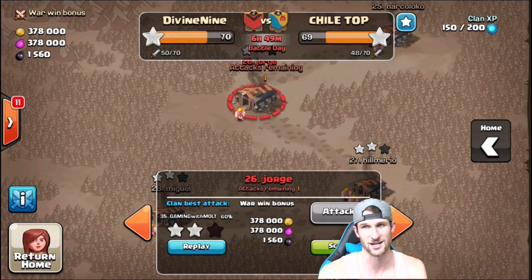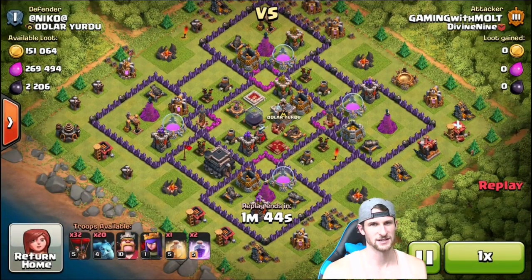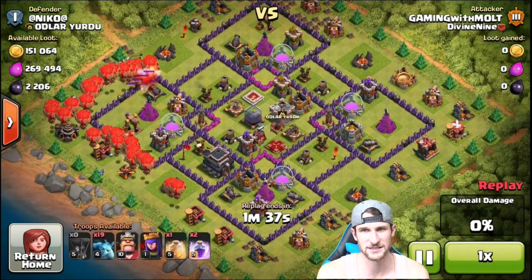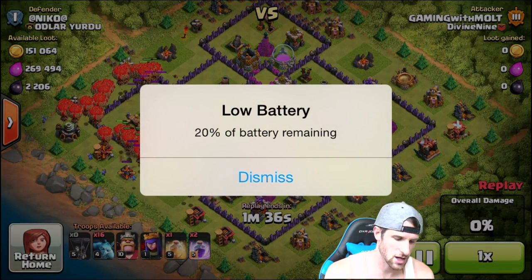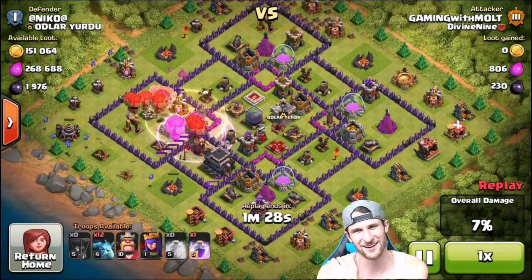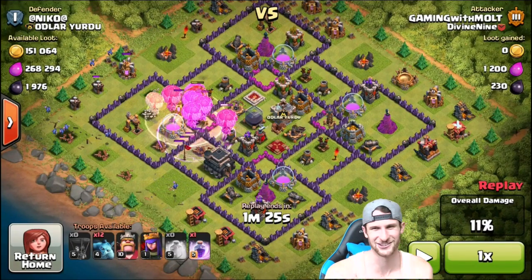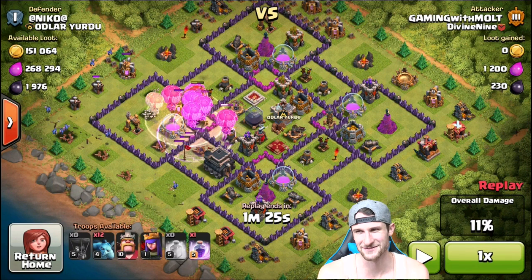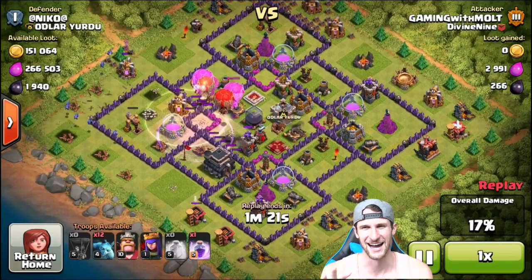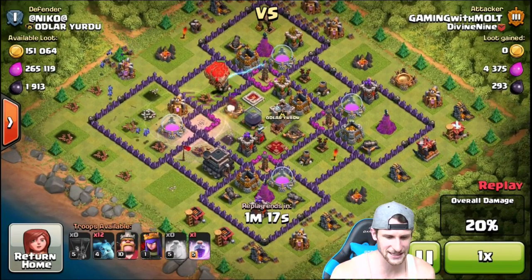We got a two star — freaking awesome. Now let's jump into this other raid where we got a good amount of dark elixir. We use loonion against Nico — drop off all of our loons around this corner. He does have two air defenses over there. There's a low battery notification — I love when that pops up during videos because I know all of you tap your screen. Comment down below if you tapped it! We drop off a rage spell and a heal spell.